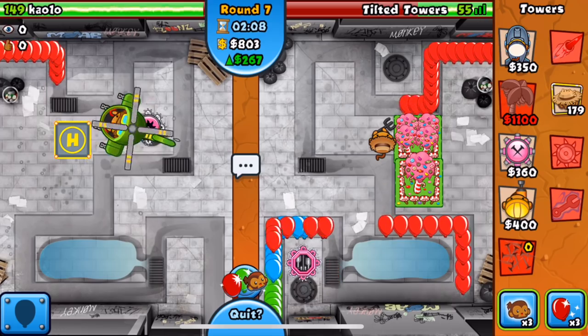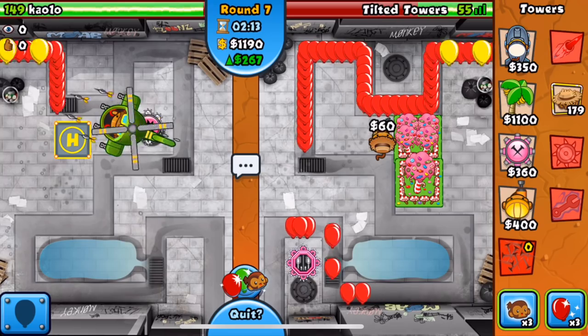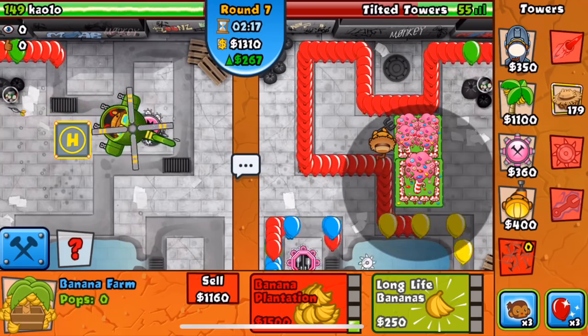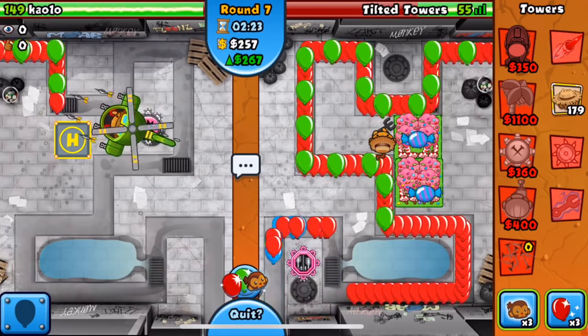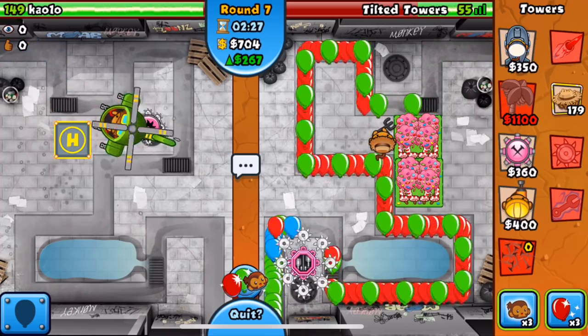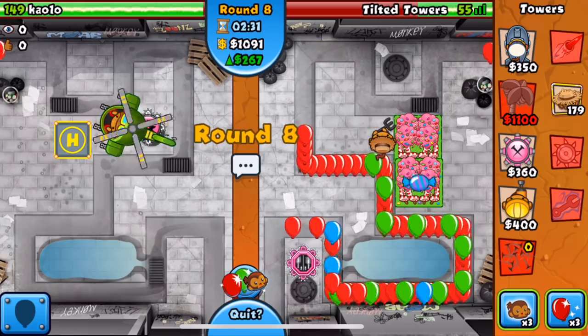The tack is so op it can defend eco so nicely. Since he's not sending space blacks, I don't have to upgrade to another tack shooter. I'll just upgrade to the next farm. We're going to get up a reactor round 10 for lead popping power — no need for ring of fire.